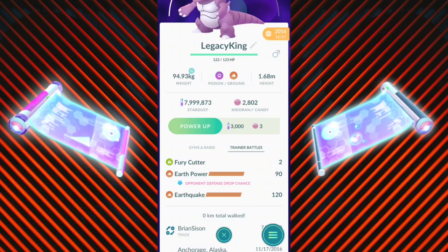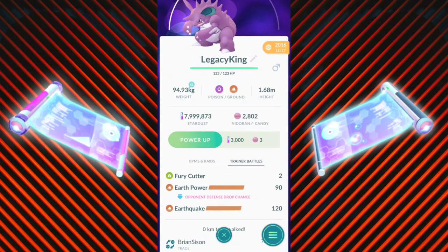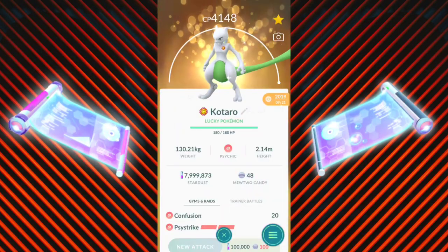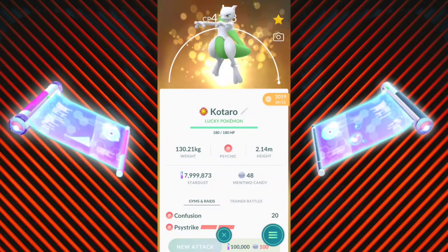You're going to be able to TM your shiny Pokémon to have legacy moves — that's going to be a reality. Not only that, but different combinations with shadow Pokémon and Community Day moves is going to get absolutely insane. For example, Zapdos with Thundershock in shadow form — Thundershock was an exclusive raid day move — that combination is going to be quite amazing.